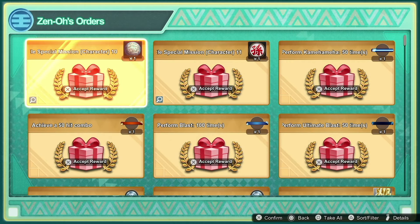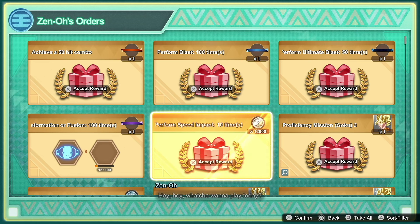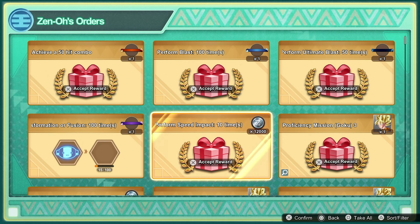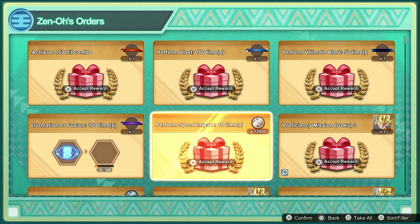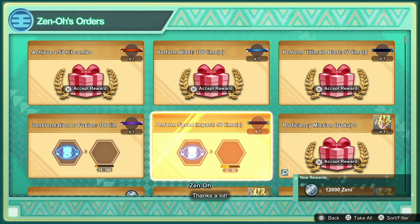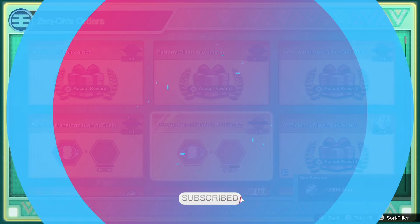Another way to get a bunch of quick Zenny is to come over to Zeno's Orders. Here you'll be able to do different challenges in the game, and this is a great way to stock up on Zenny. It's not as much as 300k per fight, but it's definitely an easy way to do it so don't ignore it. As long as you're repeating all of these different processes you'll be able to stock up on a bunch of Zenny and buy whatever you need.